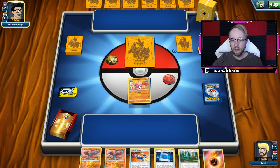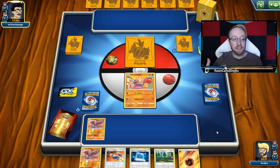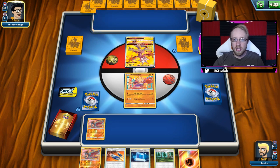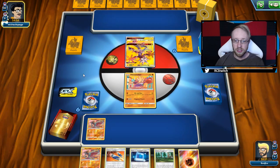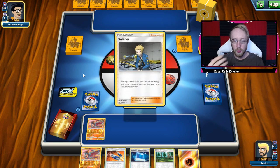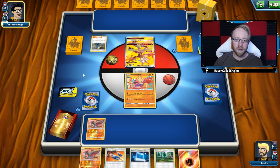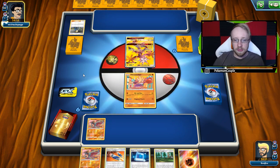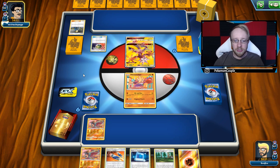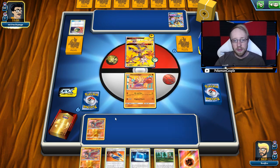We got Hitmonchan already with Hitmonlee on the bench - that's all I'm going to set up right now, because he can still play Guzmas and other cards since we're still facing cards from the current format. And there is a Zeraora - it prevents damage from all Pokemon that have special energies. We do not have special energies, so that's fine with me. Electric type in general has a weakness towards fighting type. The only card that doesn't have weakness towards fighting type is Zapdos - Zapdos has weakness to electric types instead.